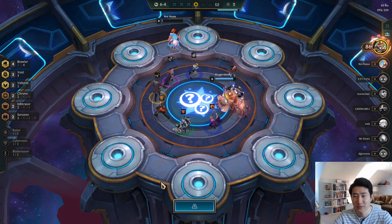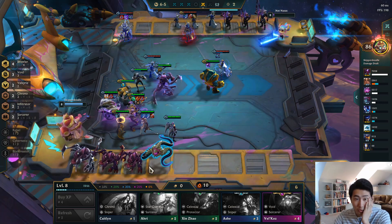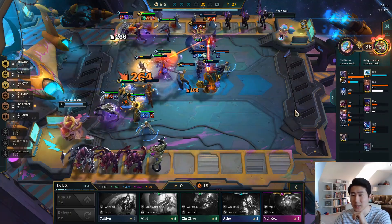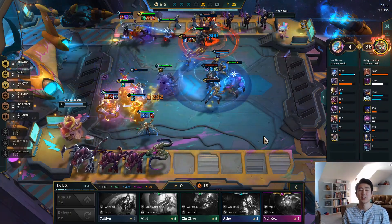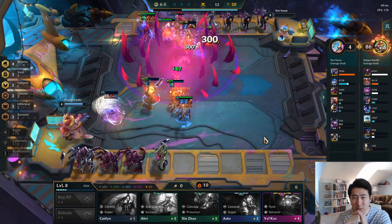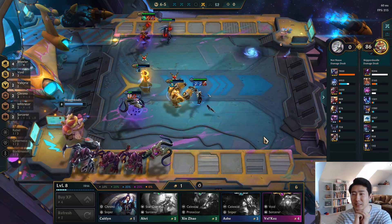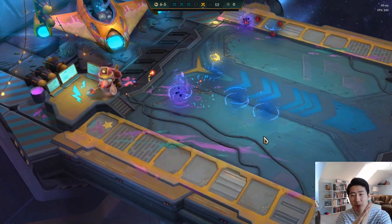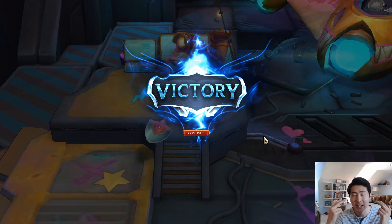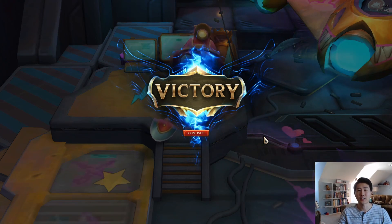Alright, let's just grab the Cho'Gath because I just want to three-star him. I just sold everybody to try to get the three-star Cho'Gath — but nope, we couldn't find the last one. And this is gonna be the last fight — we're gonna win. Yep, hands down, not a chance. 11-game win streak and the game is over! Look at that — Kha'Zix doing about 10k damage every turn. Insane build. Thanks for watching guys, I hope you enjoyed it — thanks for supporting my channel and I'll see you guys on the next one.